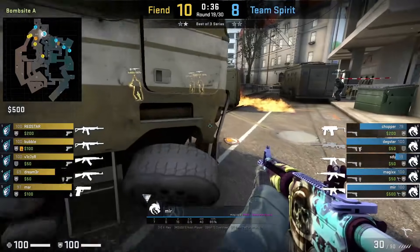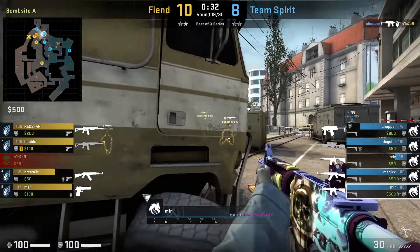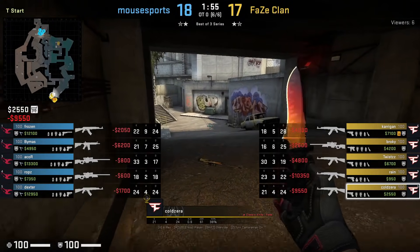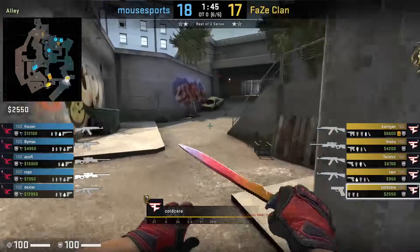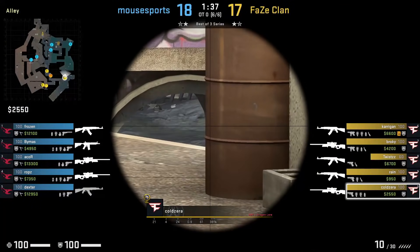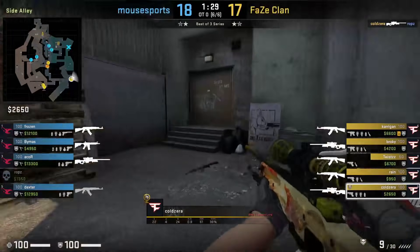On the A bombsite of Overpass, I was not aware that you could peek to the right of truck and spot the player planting default. Mere does so and he kills Bubble. If you have a lot of money like the last round or the last round of overtime, then you can purchase an AWP alongside a rifle. After mollying short, Cole goes back to pick up the AWP bar earlier and he uses it to peek monster and kills Robs peeking, then switches back to his AK.